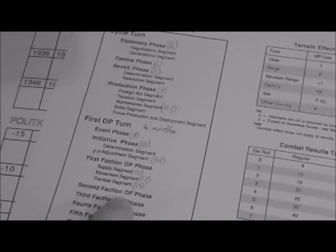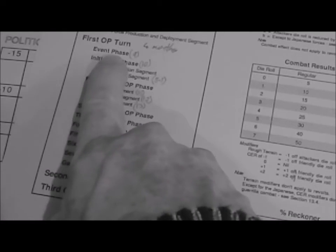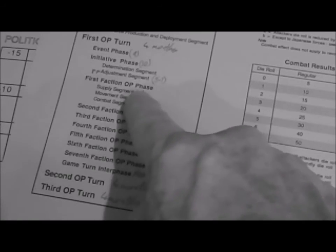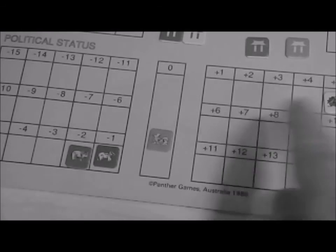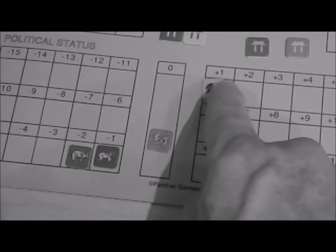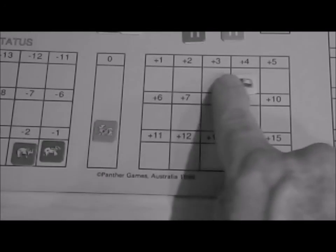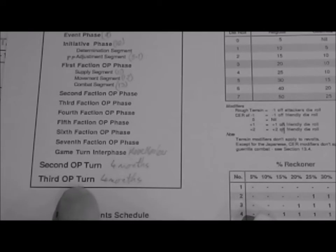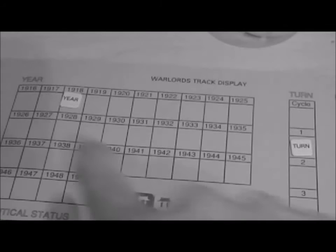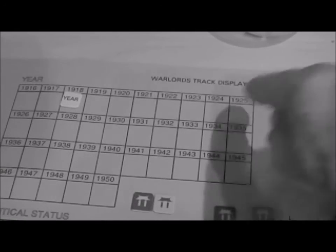The second, third, and fourth factions each have the same supply-movement-combat segment. Once you've run through all factions you go to a second operations turn — from the event phase again, so the Japanese could come in, guerrillas could arrive, a new warlord could appear. You check and adjust initiative again. You do two of those operations turns and that is the end of a year, at which point you advance your year marker. My scenario runs for ten years up to 1925.